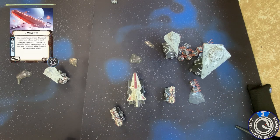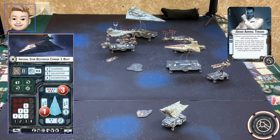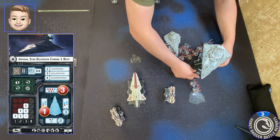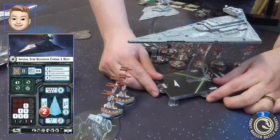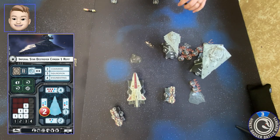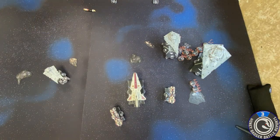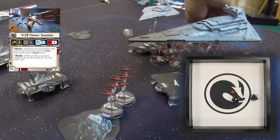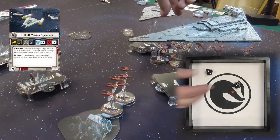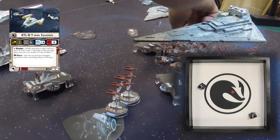Let's activate the ISD. Thrawn does have the engineering next, so he'll go ahead and do the engineering first — he has four engineering, so he's going to recharge two shields, putting that back up to four. Let's go ahead and flack out the side and then do a long range attack. Flack first — V-19 Torrent within range one of him gets one hit. The next closest bomber gets two hits. This Y-wing bomber in the middle gets two hits.